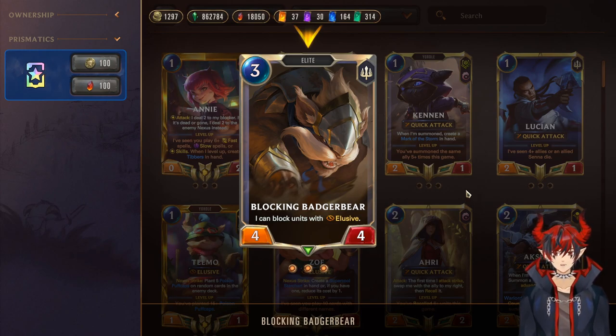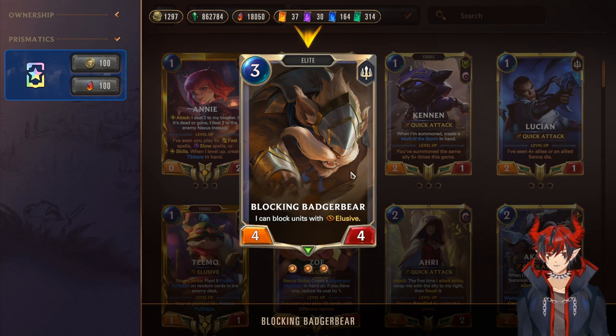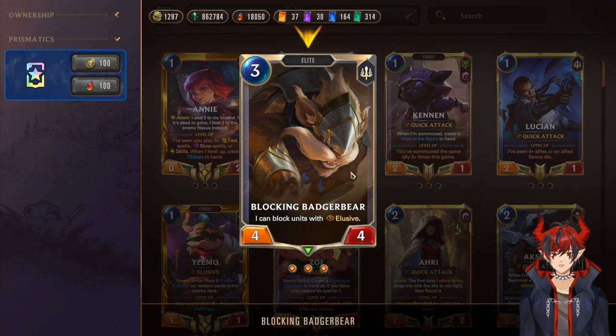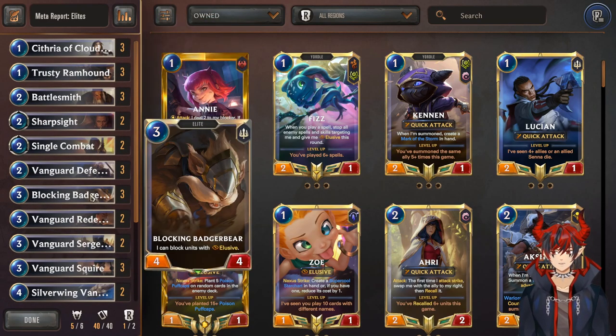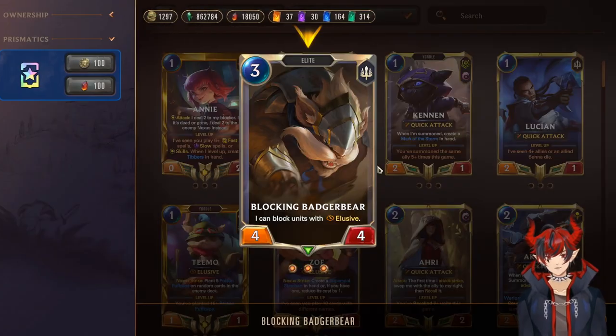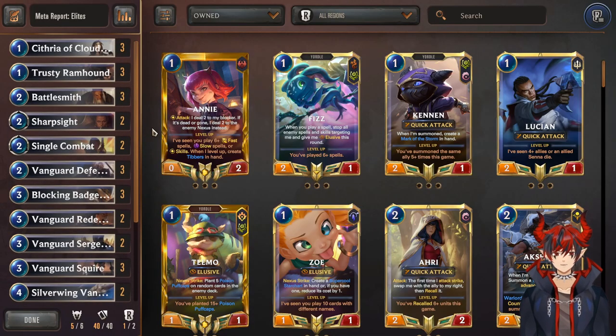Next we have the new card — the reason this deck has also reached a big power spike. Three mana, 4/4, with the Elite tag — and it can block units with Elusive! I'd equate this card to about five mana worth of stats and effects if you count the keyword and the ability to always block Elusives. This card is five mana worth of value on turn three, and Battlesmith can buff it to a three mana 5/5. If you play Ramhound into Battlesmith into this, you basically just win the game.